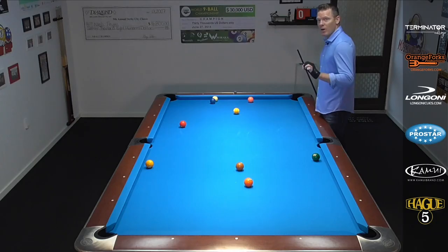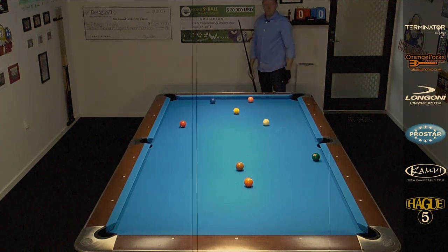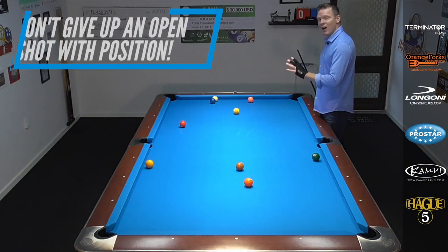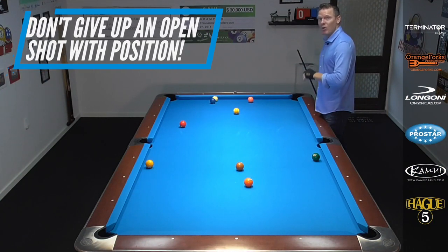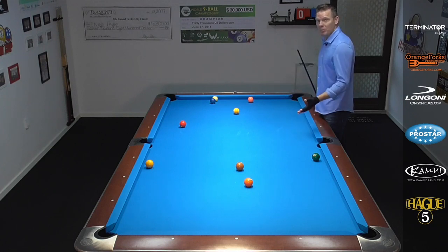Example number one: we're going to push out for an open shot. Keep in mind, you don't want to give up an open shot where your opponent can play natural position and just run out the game — this would be too easy. Try to give your opponent, for example, a straight-in shot frozen on the rail with limited options. So it's going to be a shooting challenge, but in such a way that your opponent cannot run out right away.